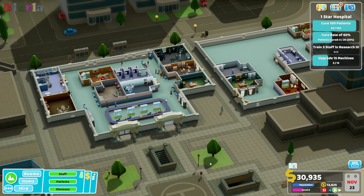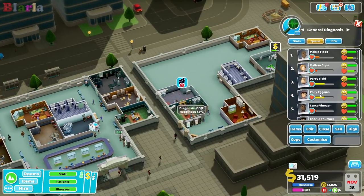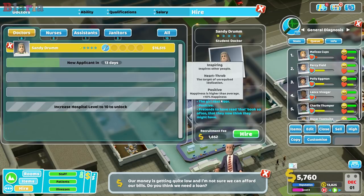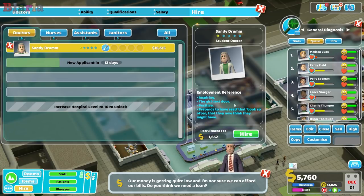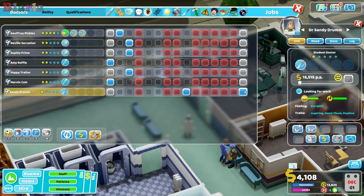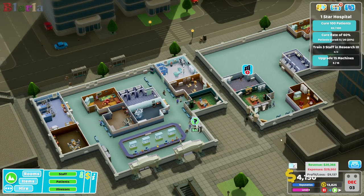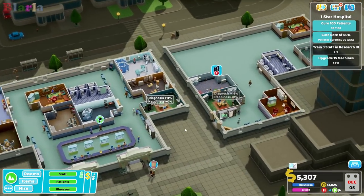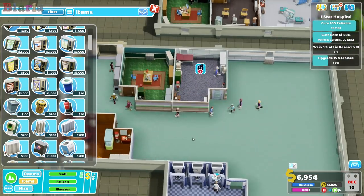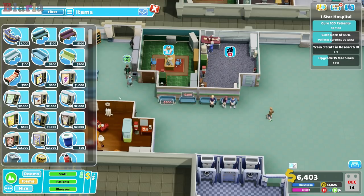We're going to unpause it and we just need to find a surgeon - that's the thing we need right now. Oh look at this - she's inspiring, positive, the girl next door, and she's a surgeon! We got seriously lucky there. We'll put her down for surgery and open it up so we can start taking those patients on - this will really help with the money situation.